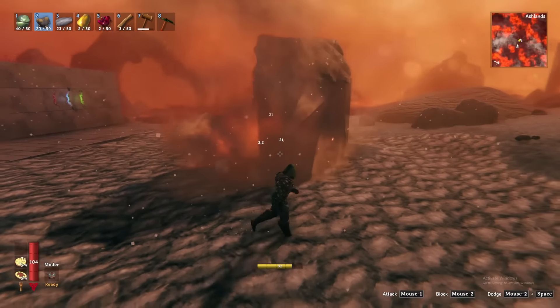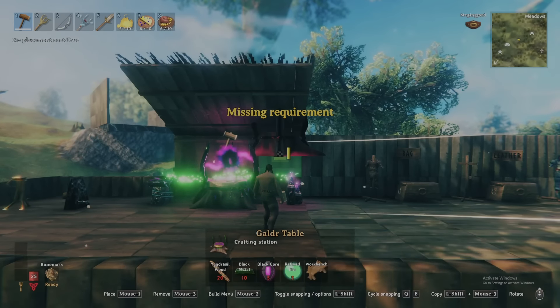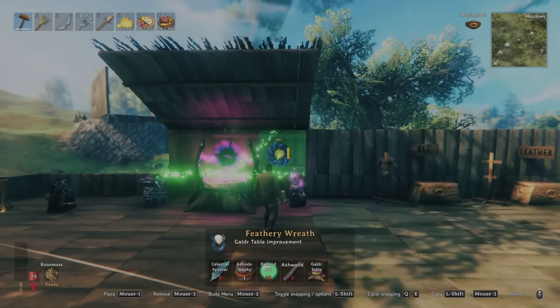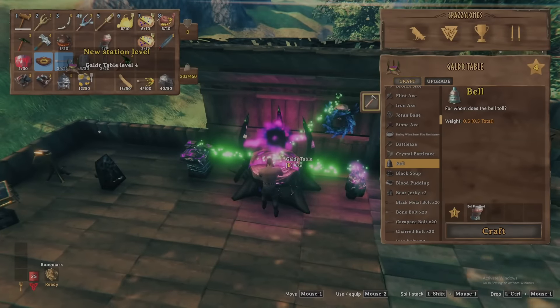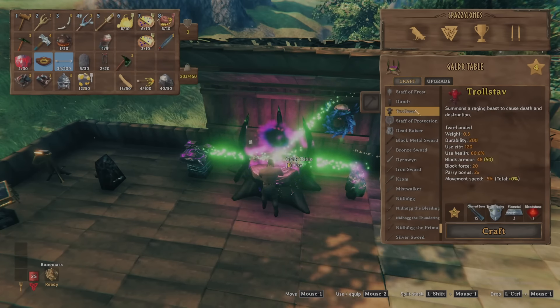And perhaps most importantly are the fantastic four new staffs. Unlike the melee and ranged weapons, staffs are crafted at the Galdar Table. To get the most out of the staffs, upgrade your Galdar Table to level 4 with the Feathery Wreath. However, unlike the previous weapons, the staffs cannot be augmented with gemstones — but considering their powerful and unique abilities, you won't have need to.